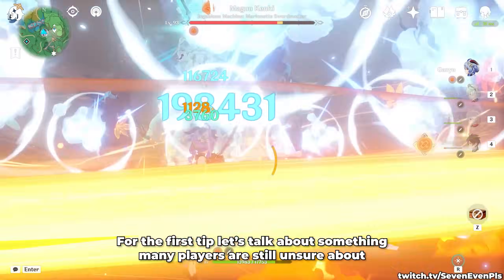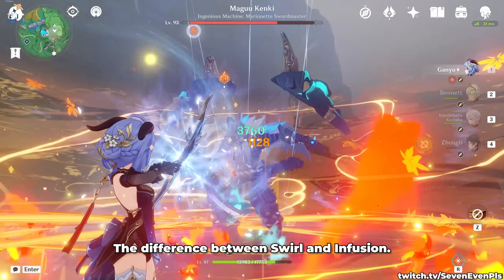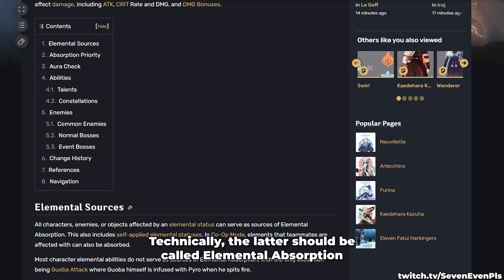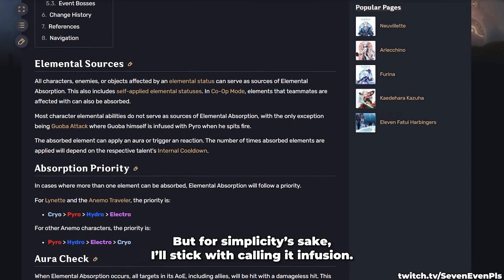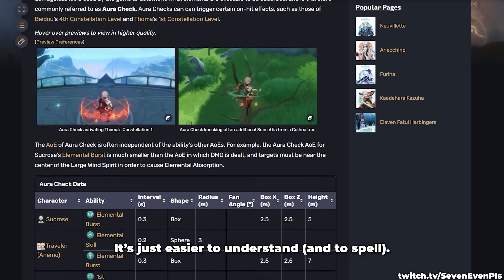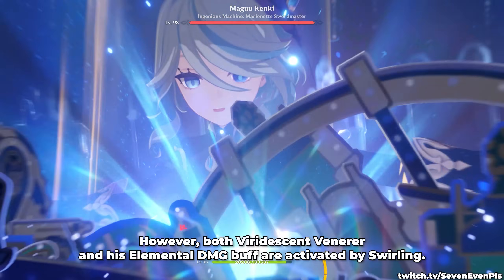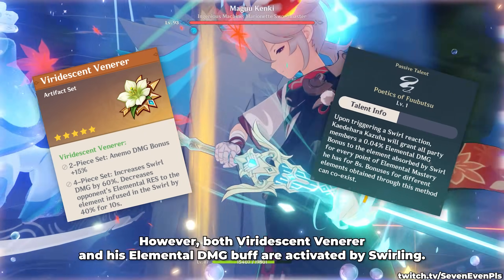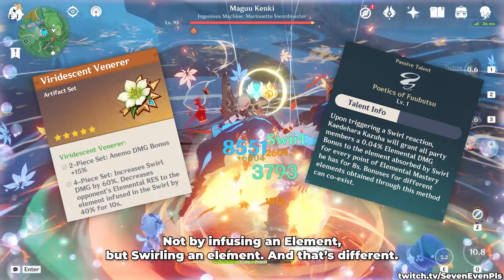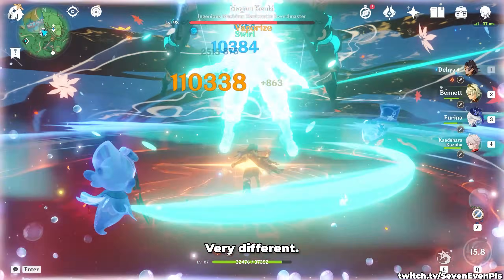For the first tip, let's talk about something many players are still unsure about: the difference between swirl and infusion. Technically, the latter should be called elemental absorption, but for simplicity's sake, I'll stick with calling it infusion. Kazuha, via skill and burst, can infuse an element. However, both Viridescent Venerer and his elemental damage buff are activated by swirling — not by infusing an element, but swirling an element. And that's different. Very different.